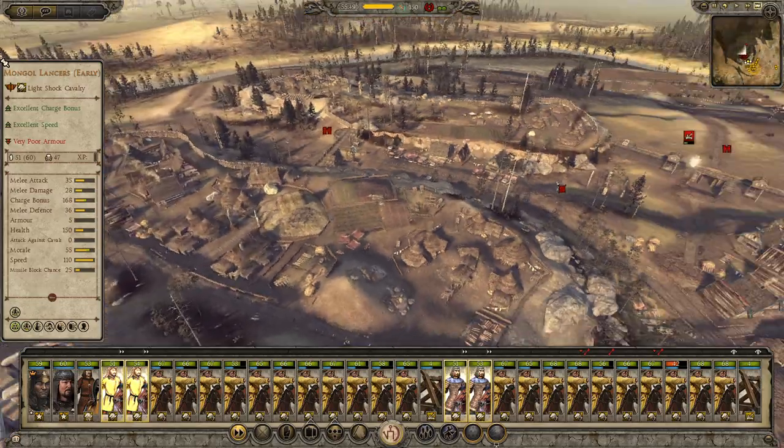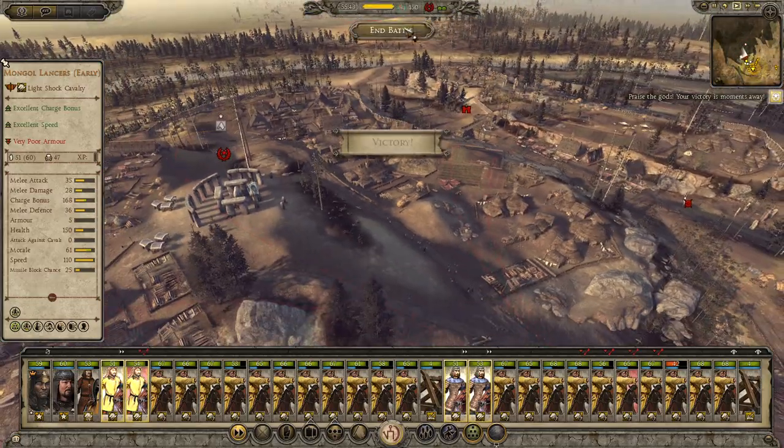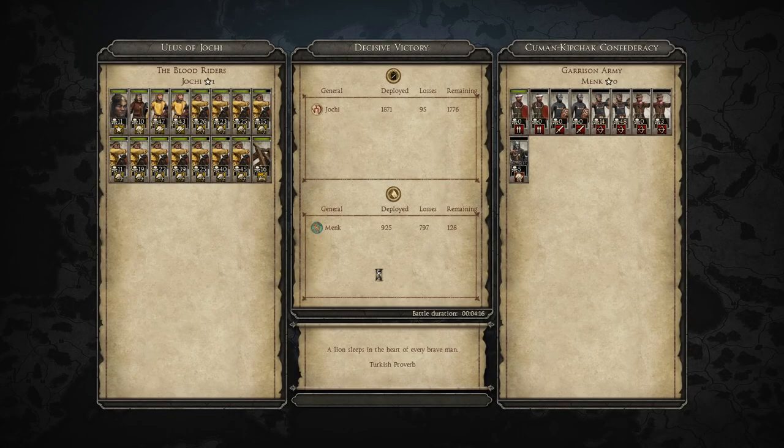Now we can just fast forward a bit. Decisive victory! 95 losses versus 797 losses - average Mongol victory, really. Sorry if I'm coughing a bit today, I'm still kinda sick. But yeah, that was an easy fought battle. The Cumans start with a pretty big army from what I know, so I hope they're gonna actually put up some resistance in the future.